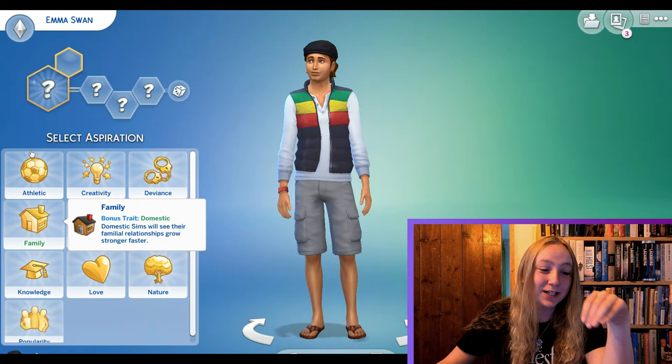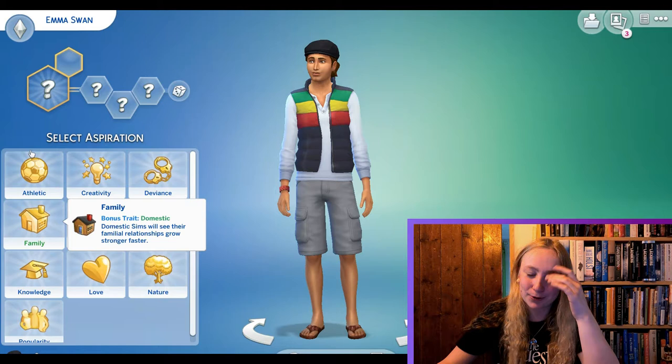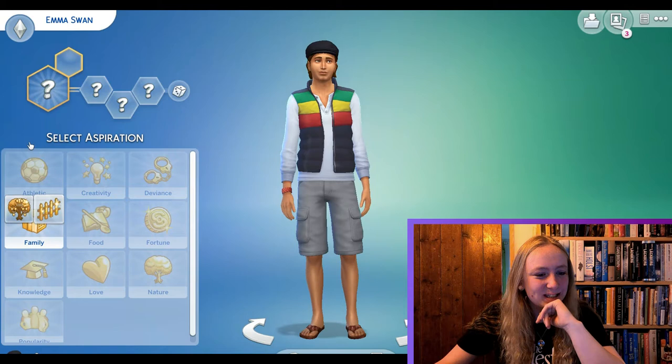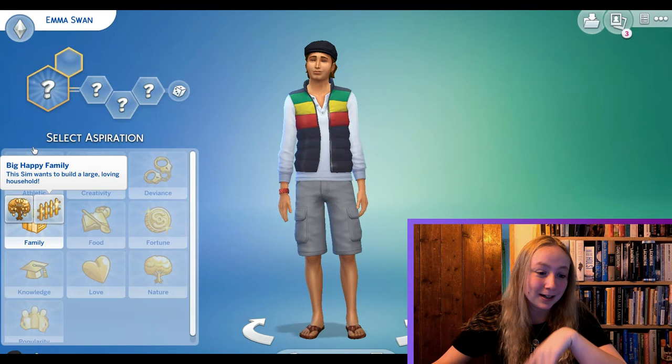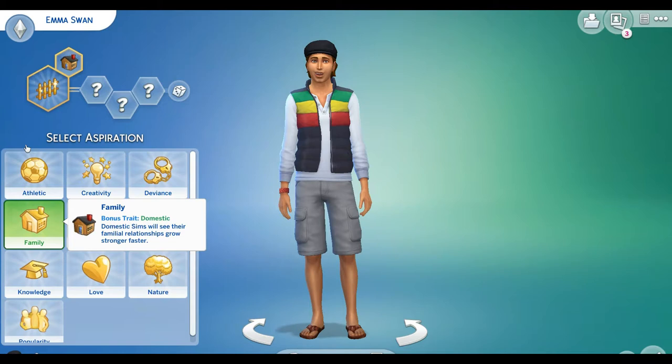I'm just quickly popping in here again because I have no idea which of these personality traits to choose for Emma, because I don't really think there's any of them that fits her personality in like the first few seasons. So I'm kind of thinking about how she is in season seven when this will probably be happening. 'Wants to build a large loving household' — I think she kind of does, for Henry and Hope. So I'll probably just pick that one. Don't hate me for this if you don't agree, because I don't really even know if I agree on this. I just have to pick something because I don't think there's anything that really fits.